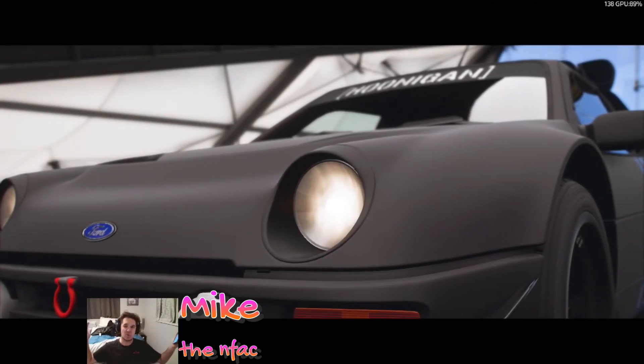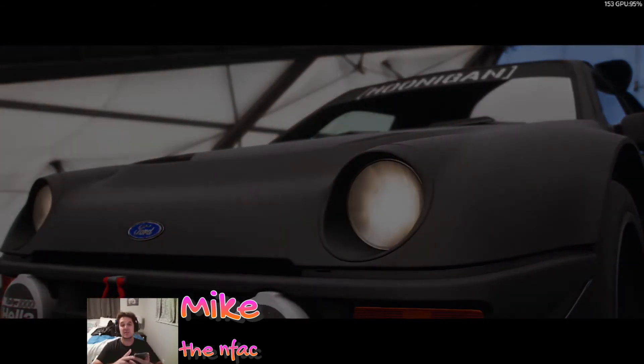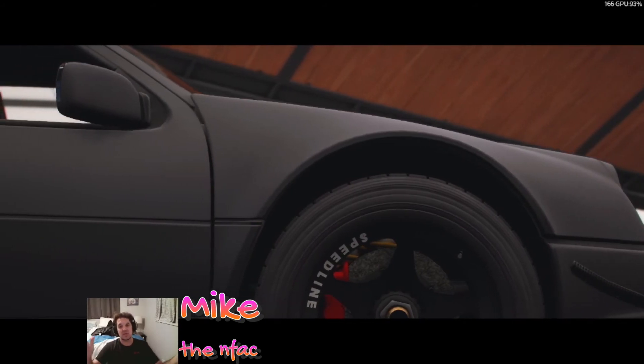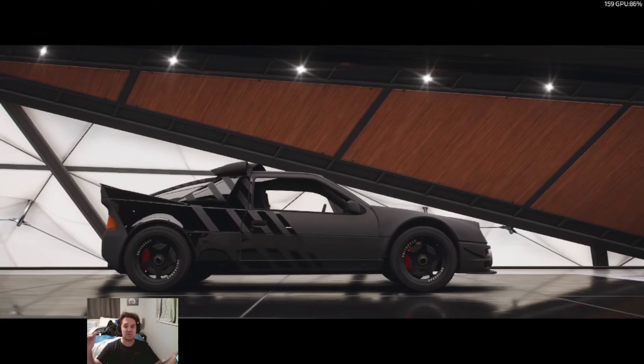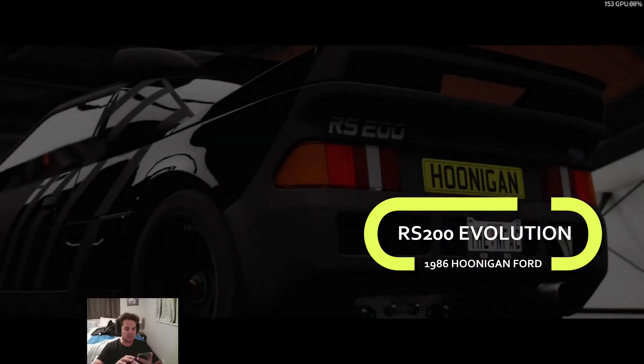Hey, what's up everybody, it's me Mike, and I'm here at the Airbnb but I've got some tunes for you today. Actually I've got some information about this car — it's a great all-around jumping car. If you want to do some crazy off-road jumping, this is the car you want to be in. It is the 1986 Hoonigan Ford RS200 Evolution.